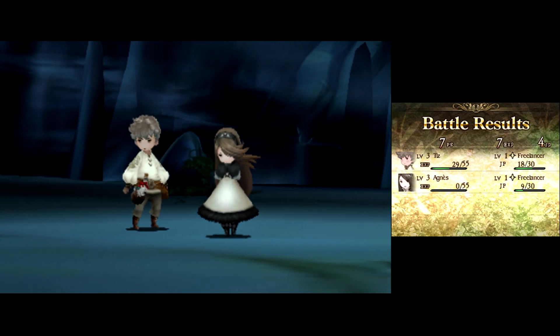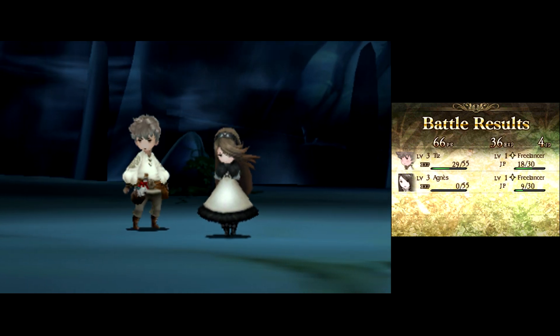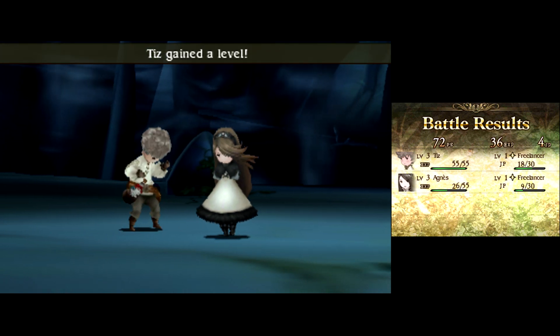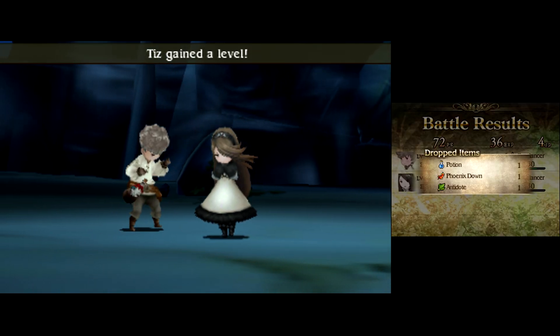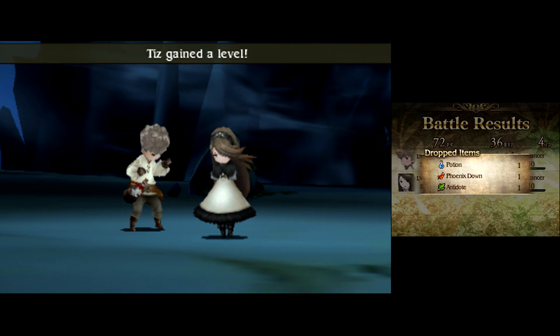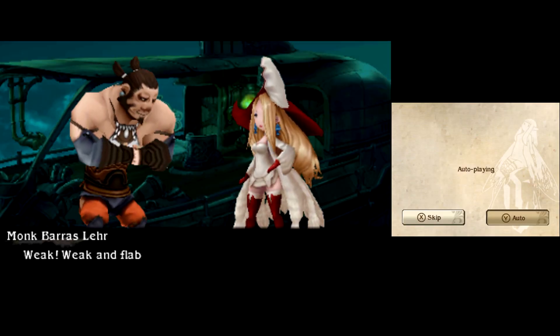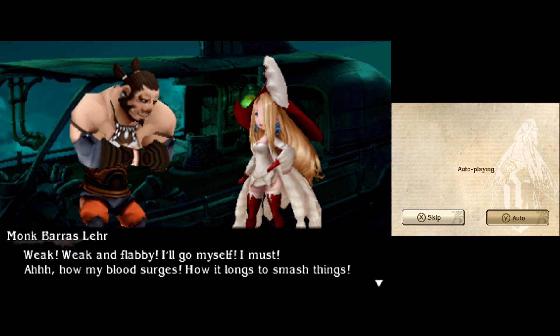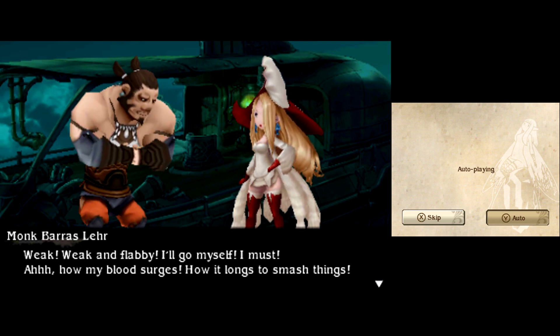The depth really starts to come in as you increase the number of things you can do in combat. You just used a potion and also attacked. Later on, as you get more jobs, you'll be able to — in a single turn — buff an ally four times for their attack, then have them attack four times themselves. There's a lot of really good strategy involving that.